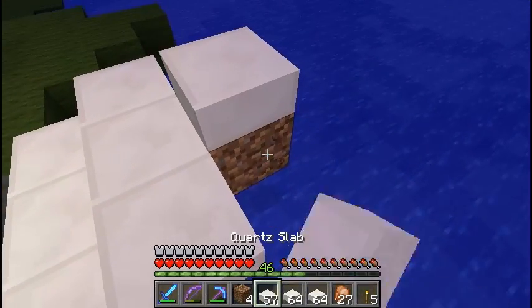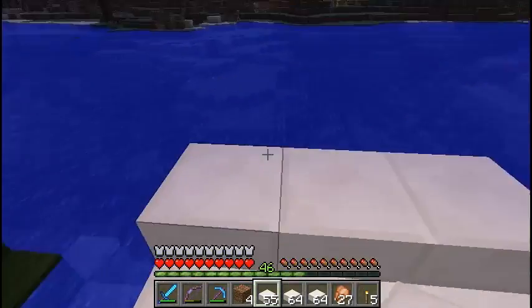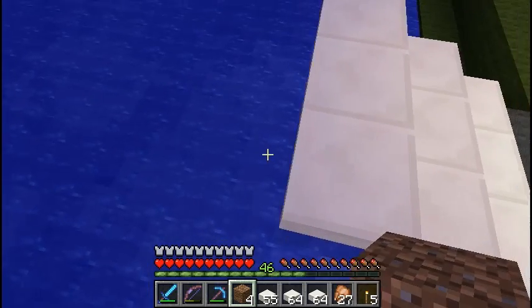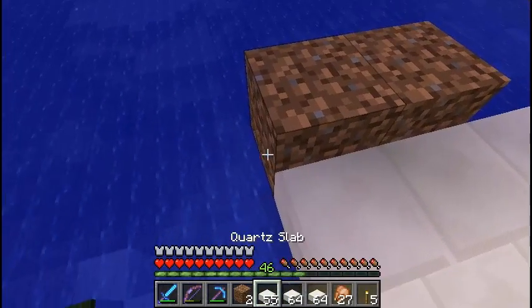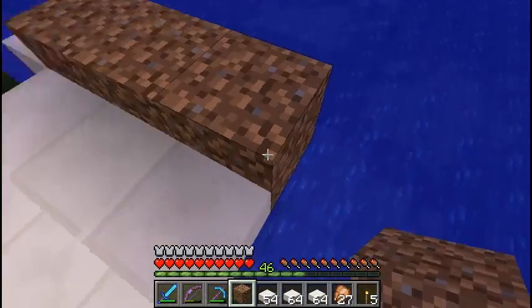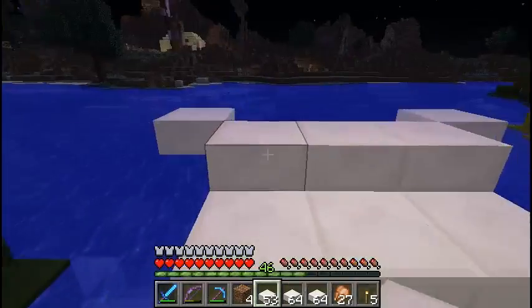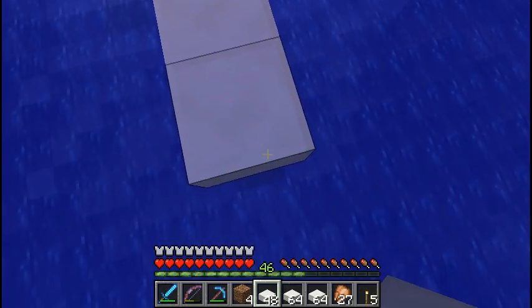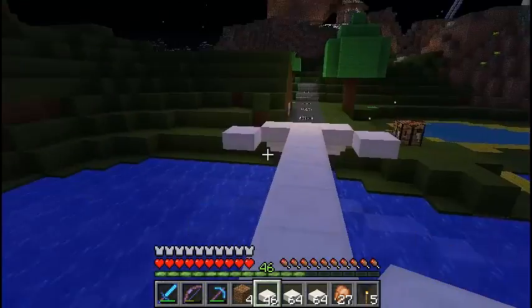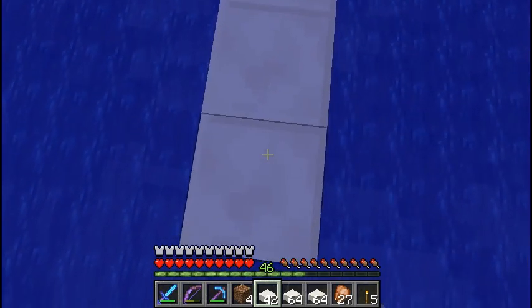The Sundial Bridge gets its name because it has a big tower thing that is a sundial, but that's not really the signature of it. We'll probably add that but probably not this episode because I don't think I have enough quartz. To me, what gives it its signature is the glass that you can walk on top of and look through. It's not perfectly clear, but since we don't have colored glass, we're gonna have whatever we got.